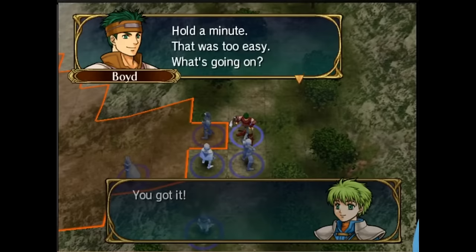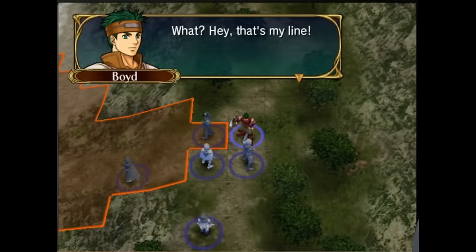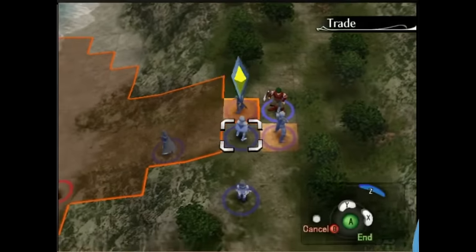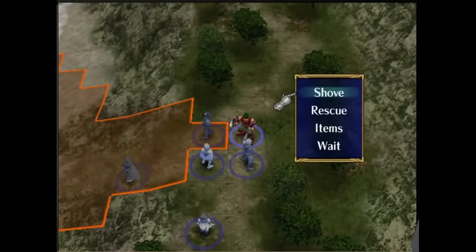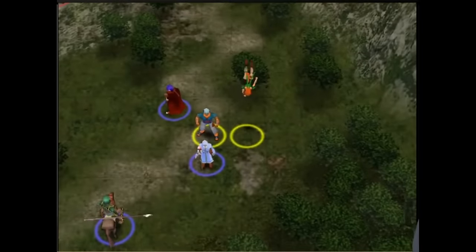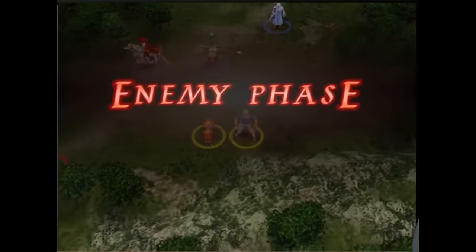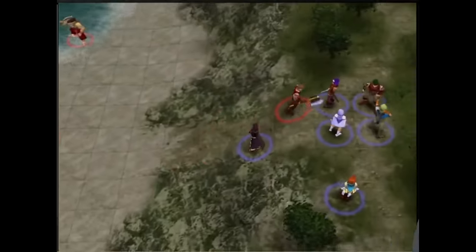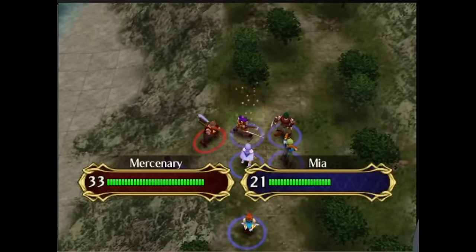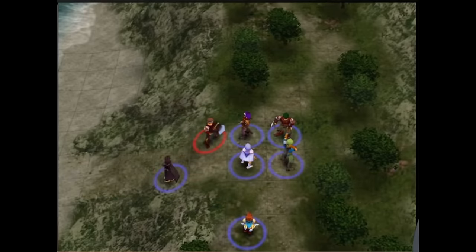Outside of how supports are unlocked, they work pretty similarly to the GBA games — ranks going from C to A, each unit can increase support rank five times, you get a bonus for fighting near your support partner depending on their affinity, and some units have paired endings. The supports being easier to unlock doesn't just make viewing conversations easier — it also makes supports more of a strategic consideration, because each unit will have more choices for support partners and sooner. Overall this was a good refinement of the GBA support system.